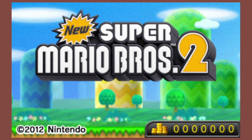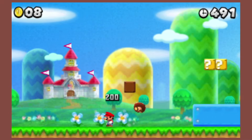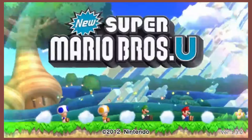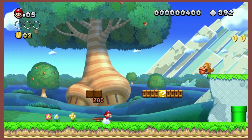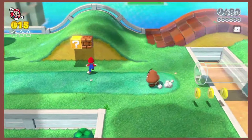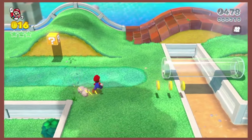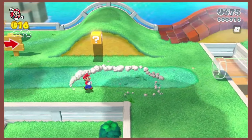New Super Mario Bros. 2. Okay, I think we get the point — there's blocks and Goombas here. Ding. New Super Mario Bros. U: same thing right here. Ding. And Mario 3D World: still there. Even though it's a different style and everything, brown just always stuck with this series. And I never picked up on it until just now.